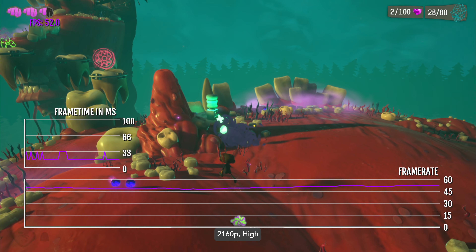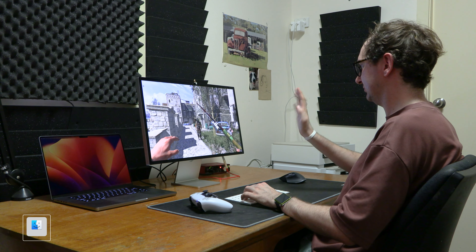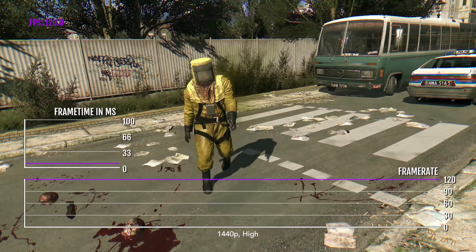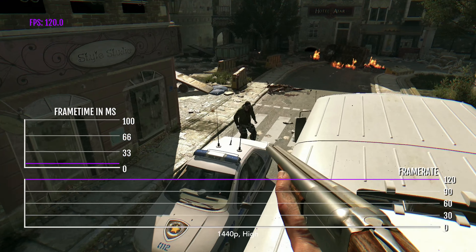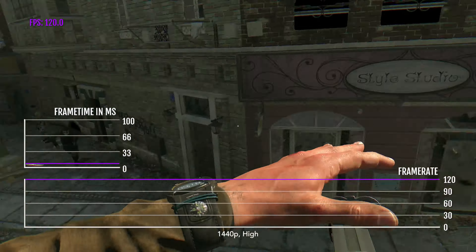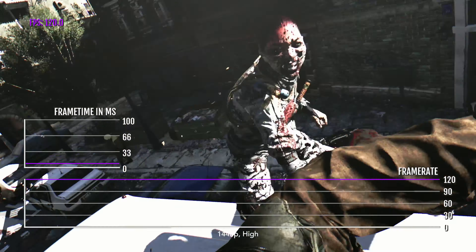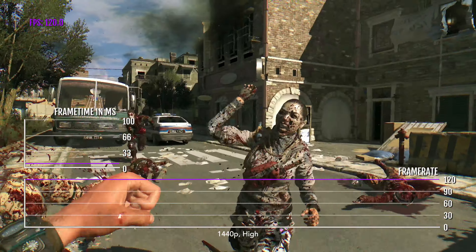Despite its age, Dying Light is one of my favorite AAA games on Mac and is still crazy popular in 2023. Unfortunately, in mid-2022 Techland announced the game will no longer be updated, so it remains an Intel app on Apple Silicon. Despite this, it runs very well even under Metal 1 and was only optimized for Intel-based Macs with AMD graphics cards — it's not officially supported here by any means. At 1440p high, it receives a locked 120 FPS. At 1440p max graphics with VSync off, it received about 130+ FPS. At 4K max graphics with VSync, it sees about 60 FPS.